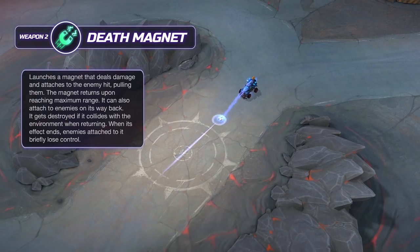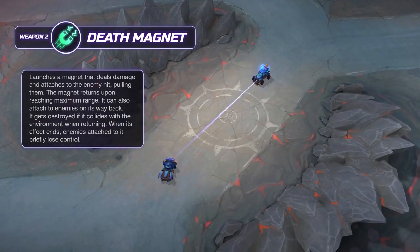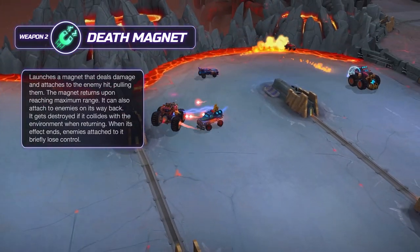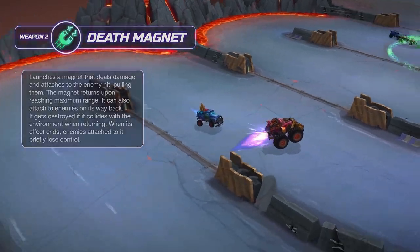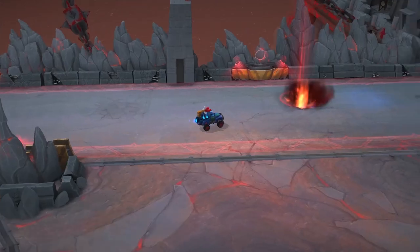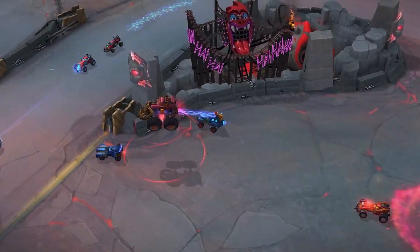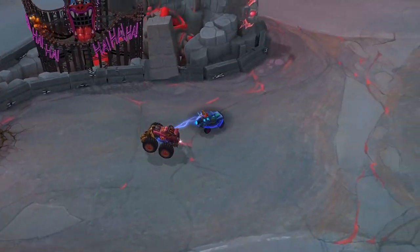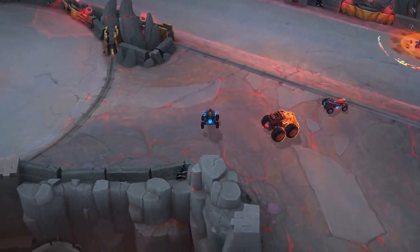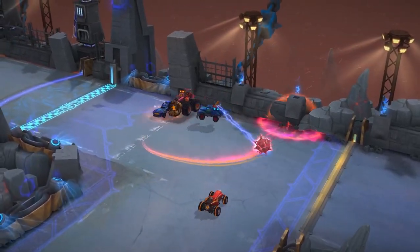Clunker's Weapon 2 is Death Magnet. It launches a magnet that deals damage and attaches to the enemy hit, pulling them towards Clunker. The magnet returns to the machine upon reaching its maximum range. The magnet can also attach to enemies on its way back to Clunker. The magnet is destroyed if it collides with the environment when returning. When the effect of the magnet ends, enemies attached to the magnet briefly lose control of their machines. Activating the weapon again releases the enemy immediately. It can also be used to pull the bomb.